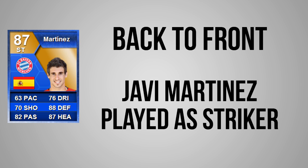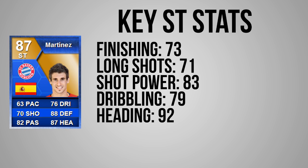We're going to look at some of his key striker stats. First we have got 73 finishing, which is really good, 71 long shots, 83 shot power, 79 dribbling, and a massive 92 heading — amazing heading there. Of course his passing and defending stats are some of his better parts, and he is very, very slow with just 63 pace.